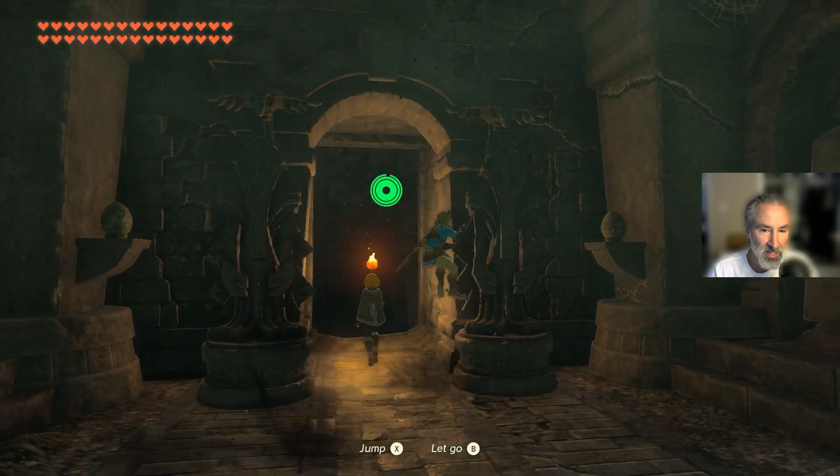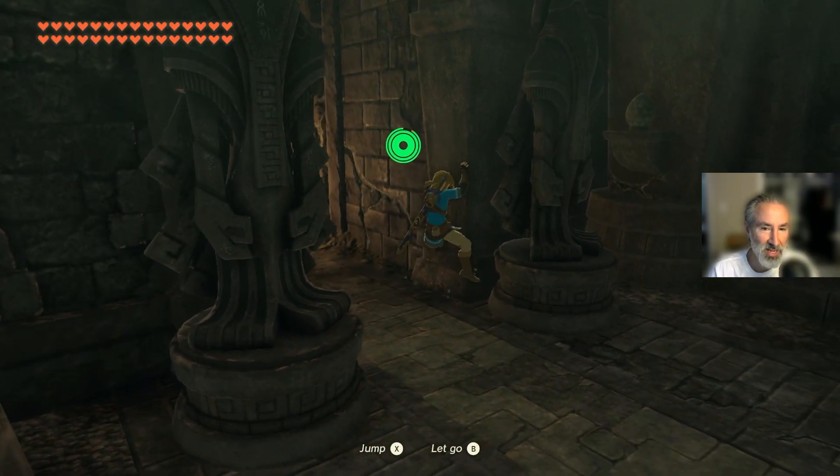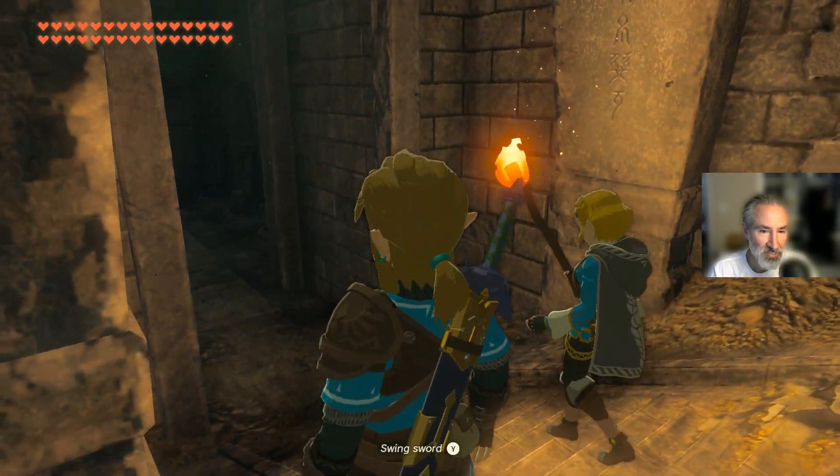Stop climbing, Link. Stop. Okay, I'm trying to follow Zelda here. She's on a mission. Let's make this happen. I'm going to run ahead a little bit, Zelda, just in case there's any danger. I'm going to take one for the team, okay?